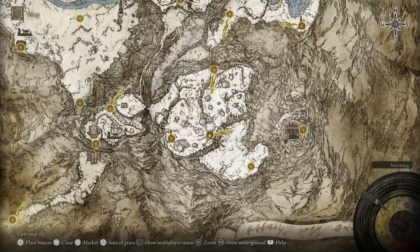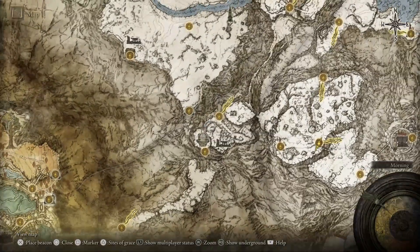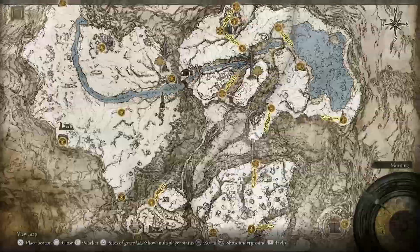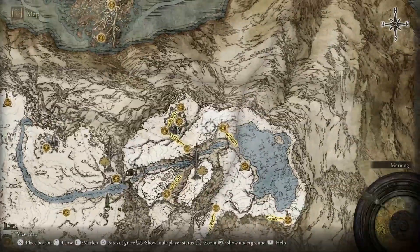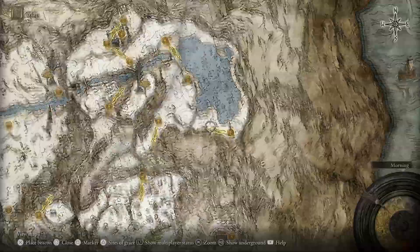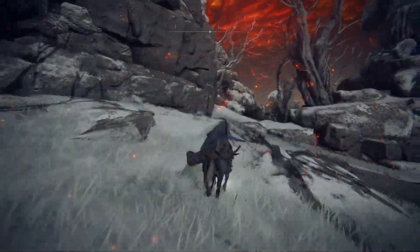We're going to start off right here in the snow biome. Naturally you have to utilize the Grand Lift of Rold, which takes you into the main snow biome. Once we get all the way around this ginormous and frustrating area over the frozen lake and work our way across the bridges towards the fire giant, then take a sharp left, we're going to get to this church.